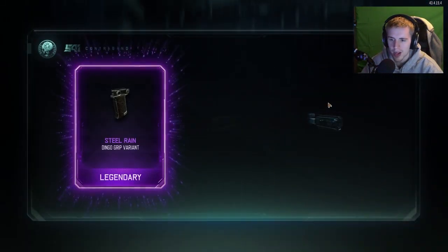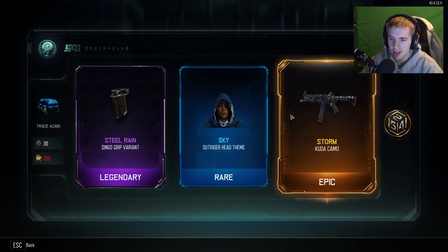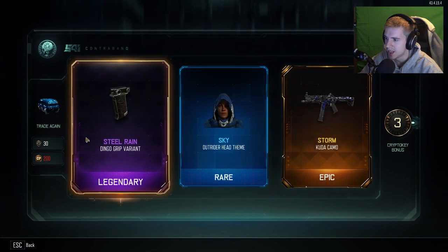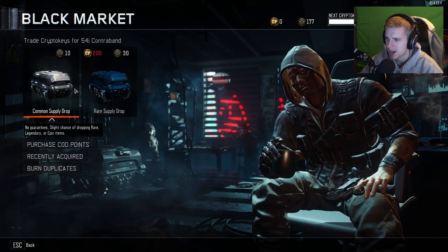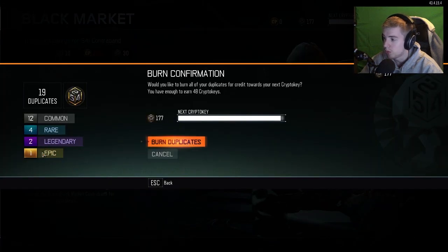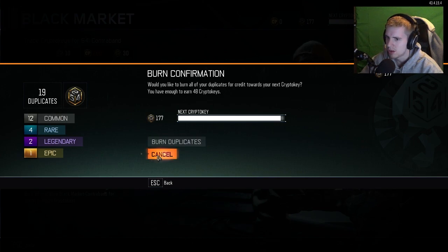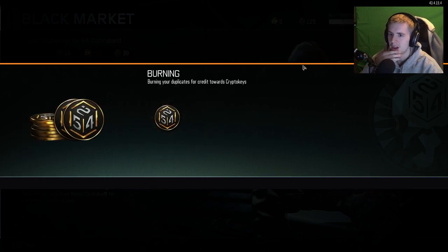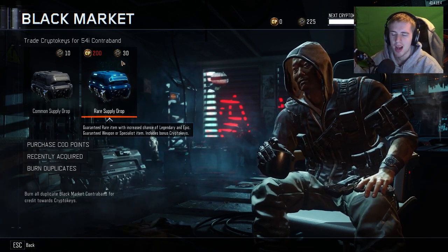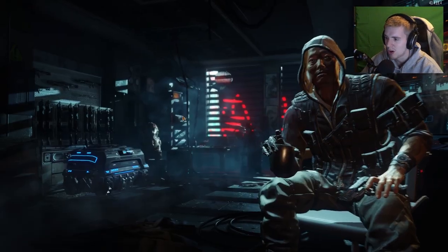Nothing too crazy. Variants aren't really my thing, I don't think they're that hype. We're getting tons of gestures too, not bad. All right, the last one of the COD points - come on give me an epic! We got an epic - what is it? VMP? Oh it's the Kuda Storm. I need a camo for my VMP, it's been slacking. We got the Storm Kuda camo - definitely like the Storm one. And we got the Dingo grip variant and a Sky Outrider head theme. We have 177 crypto keys right now. Burn duplicates - we have one epic duplicate. We just got 48 crypto keys for burning duplicates - that is amazing.